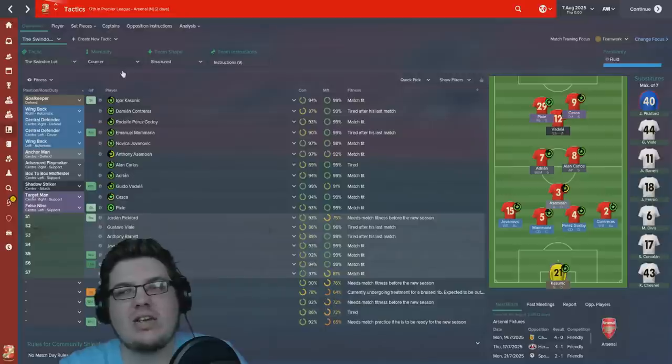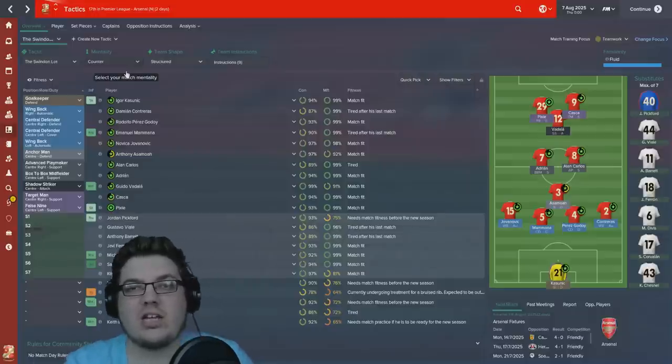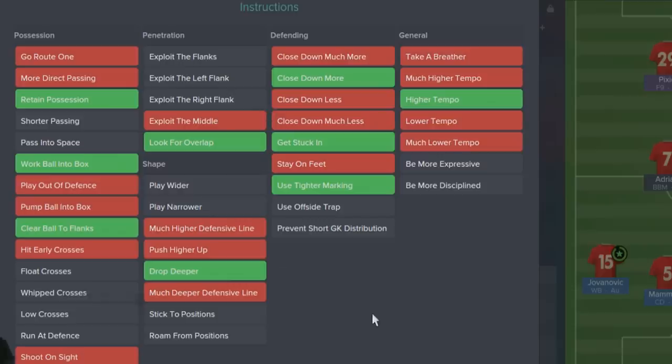Let's talk about team instructions and mentalities. The counter-attacking mentality is entirely to do with those wing backs and the shadow striker — as soon as you get the ball, the shadow striker bursts forward, the false 9 pulls back, the target man makes himself available, and the wing backs create your width. I'm not playing wider or trying to exploit the flanks. Retain possession suits two ball-playing midfielders comfortable on the ball. Work ball into box is self-explanatory — the false 9 and target man will find the shadow striker. Clear ball to flanks is there to relieve pressure in the lower divisions, where hoofing it clear works better than playing out from defence.